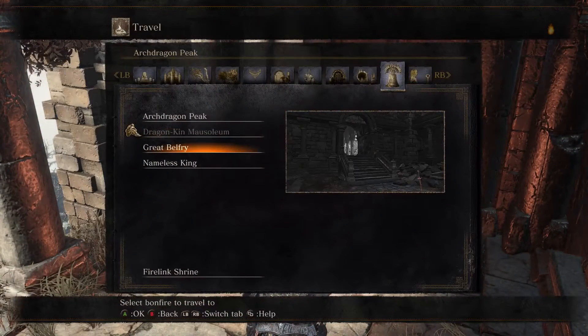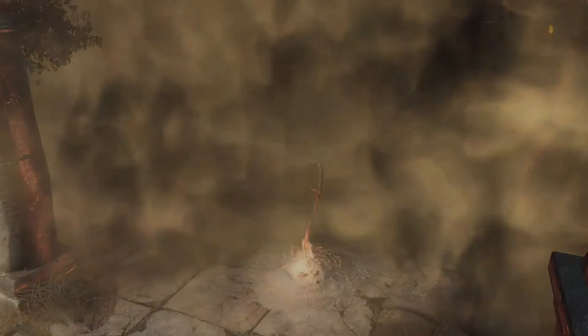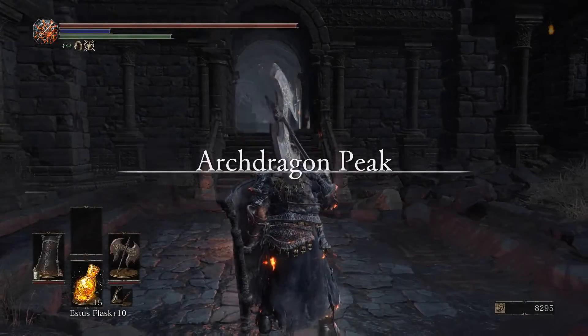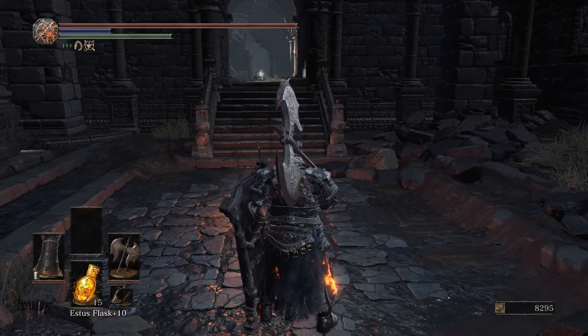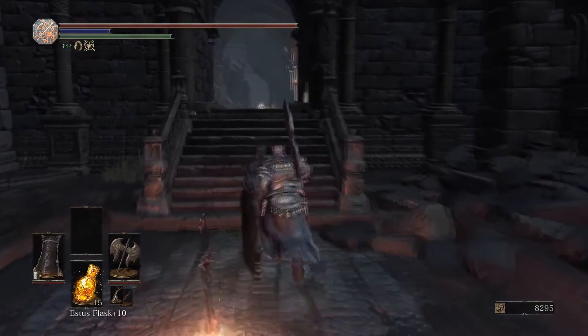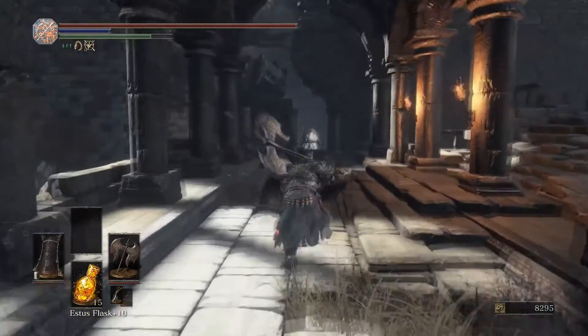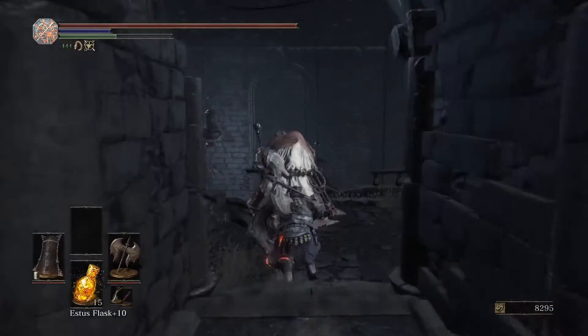The second route is the Great Belfry. This route is much safer and also much faster. You're just going to run down to the end of the hall — you can see him down there, his back is turned to us. That little red and white figure down there is what we're after. So we're going to run down and smoke this guy.